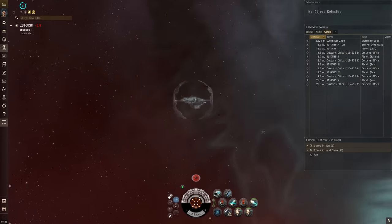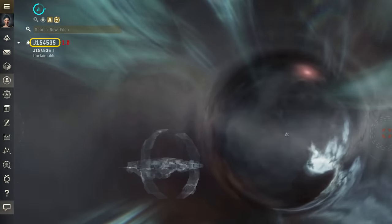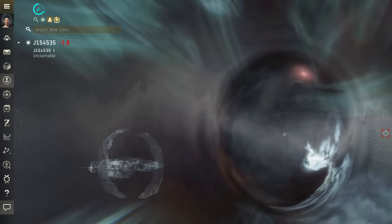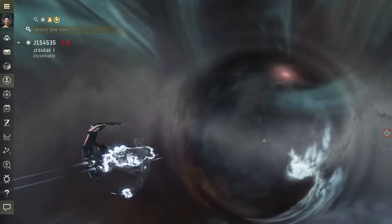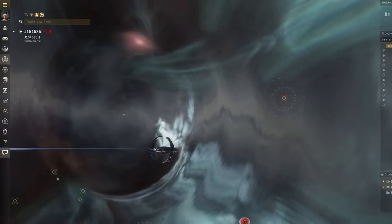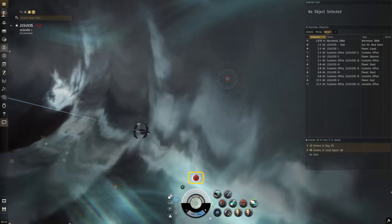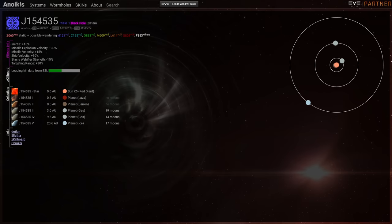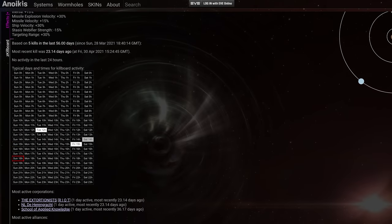When you jump into a wormhole system, you'll find yourself far from home in a system represented by a J, followed by a six-digit number, commonly referred to as a J code. Notice that these systems have a negative one security value, meaning that you need to watch out for other capsuleers hidden in the darkness. Cloaking devices in wormholes are both commonplace and highly recommended. You may also notice an environmental effect in the wormhole, which can be seen above your capacitor. If you need more information about the wormhole itself, including the exact class, you can find out by checking capsuleer-created intel tools online.